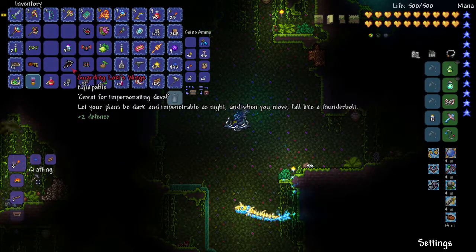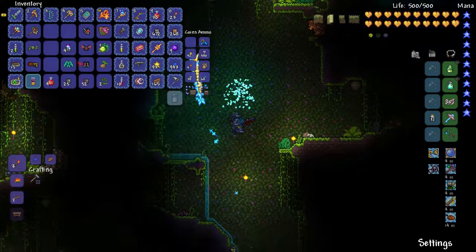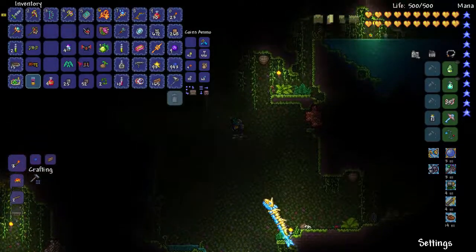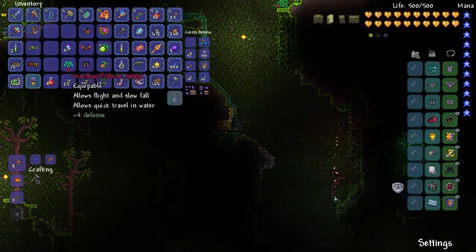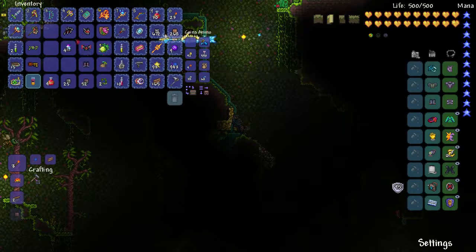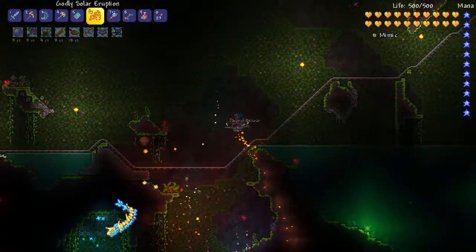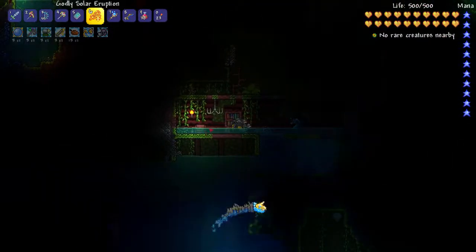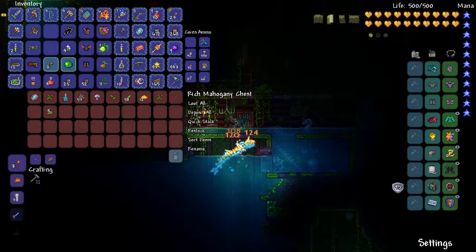We got wings too. Let's go ahead and put those on — kind of cool. They do look really cool but I don't think they're as good as the ones we already have, definitely not with the modifiers on the fishron wings. The reason I'm making such a big deal out of the developer's item is because it is literally a really low chance to get from any hardmode treasure bag, and the fact that we got it so easily is really cool. Let's head back home.